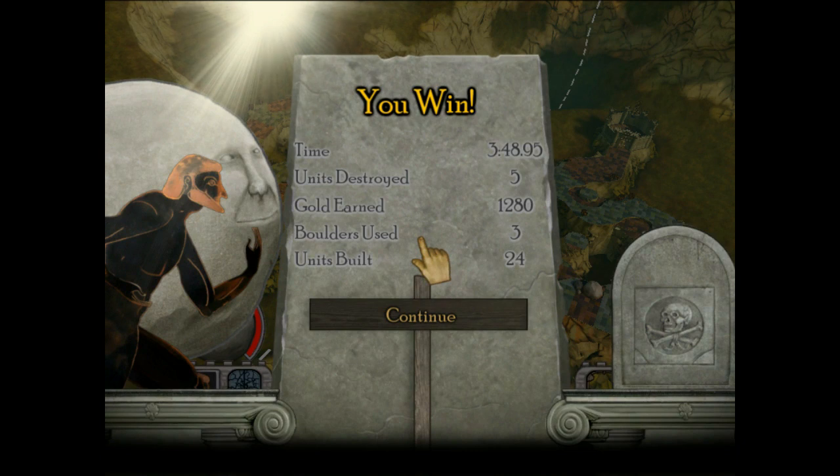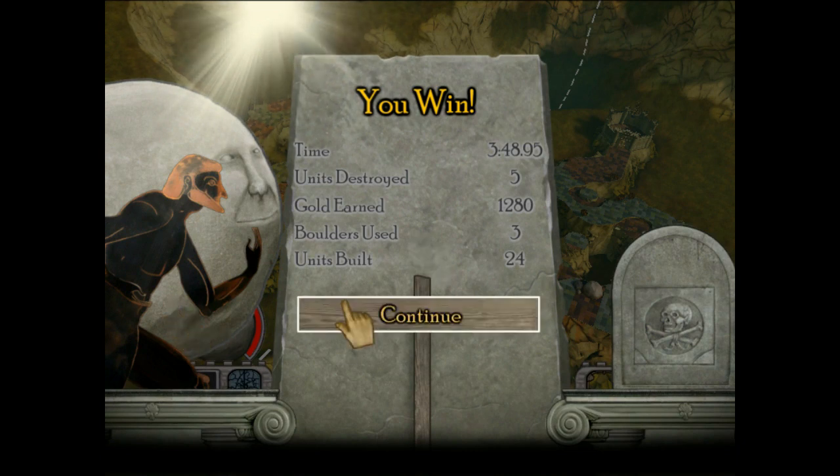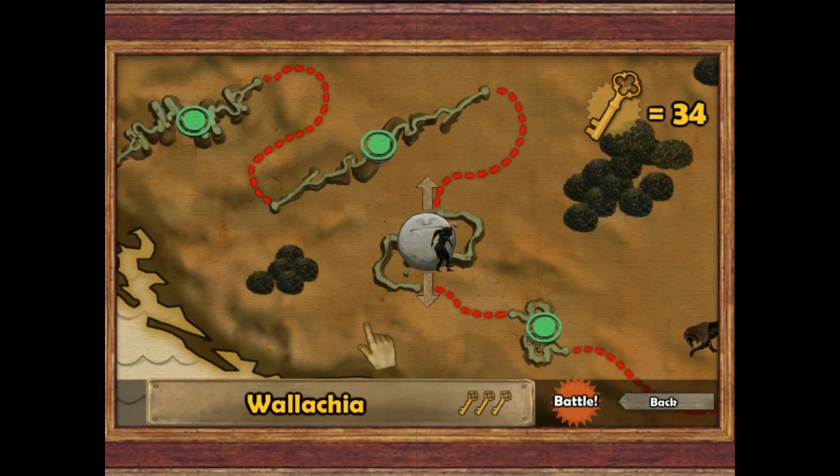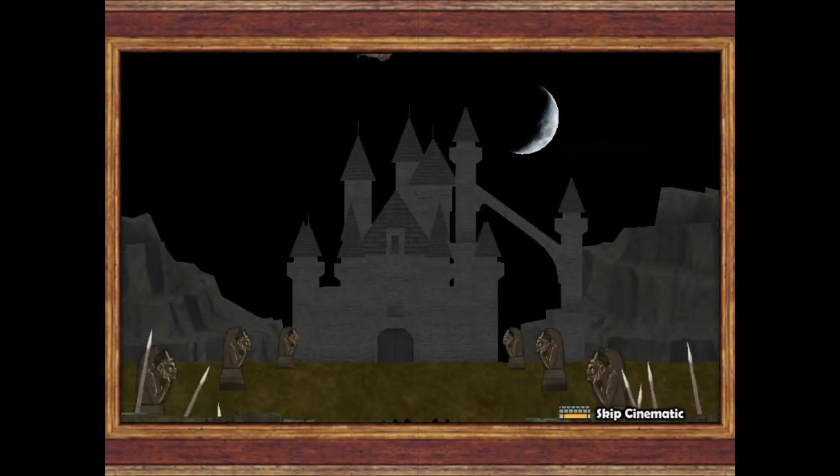You're probably going to notice that most of the maps you need three boulders to get it down, because the AI isn't too great at smashing the boulders - especially not at this low level. I don't think it's even possible to have a two-boulder victory though. What do we have here then - Wallachia, or however you say that.